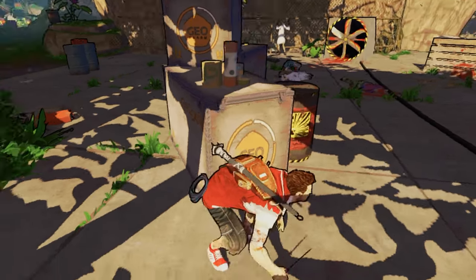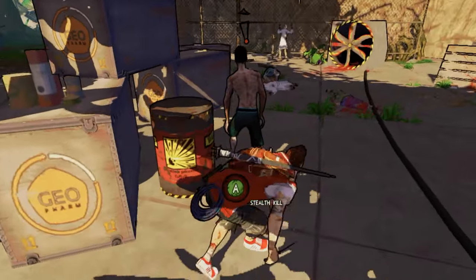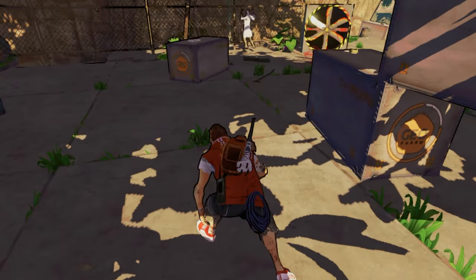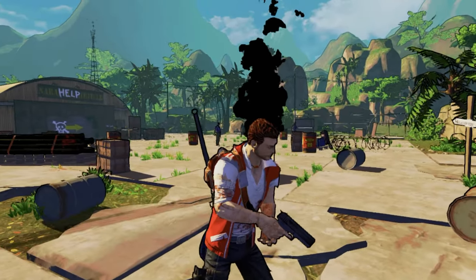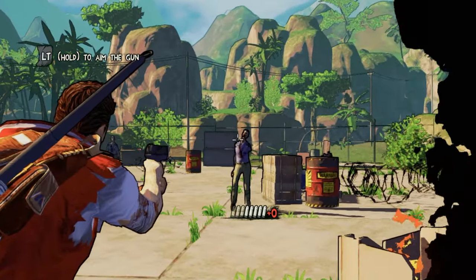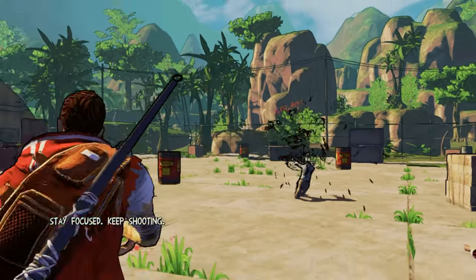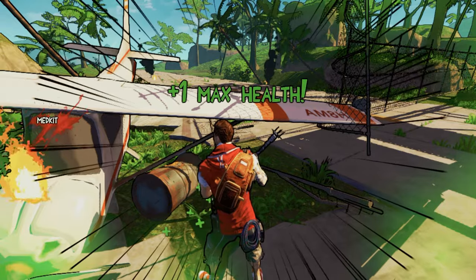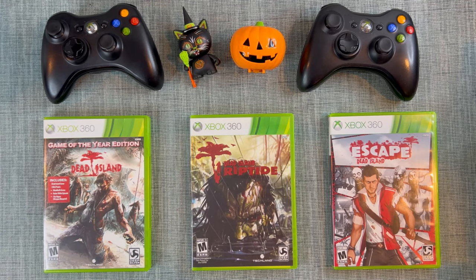There are different special infected, similar to Left 4 Dead. If you alert the wrong enemy, a whole horde comes at you. It's a slightly tougher game that lends itself more to the stealth route than straight-up action. The achievement list has some DLC you should be able to snag for free. If you're into the zombie genre you can't go wrong with these games, but note that Escape Dead Island is not co-op — you'll have to go at it alone.